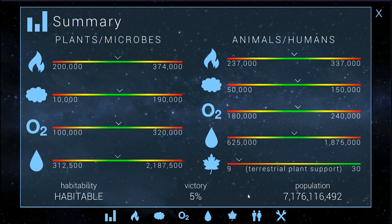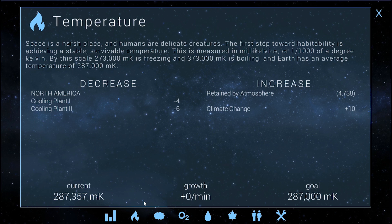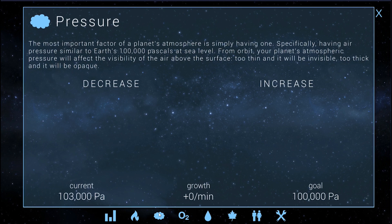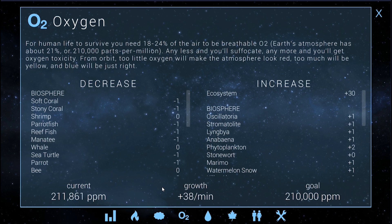You can even see the water levels actually rising, although they should have slowed down now. Without global warming, they've now slowed down again. That puts us at 287,357. We can manage that. It could actually probably lower a bit. Pressure's fine. Now it's just strictly oxygen that's killing us.